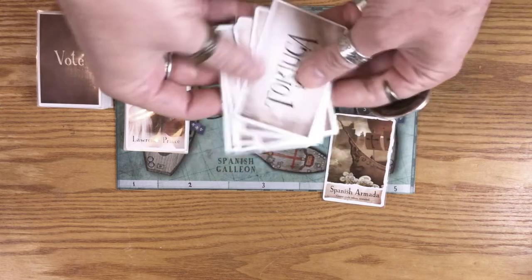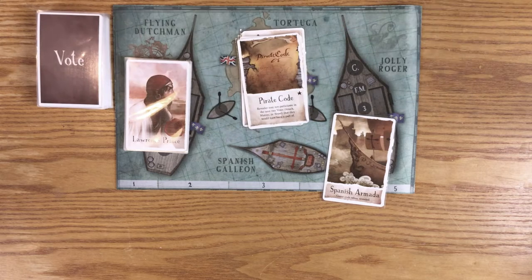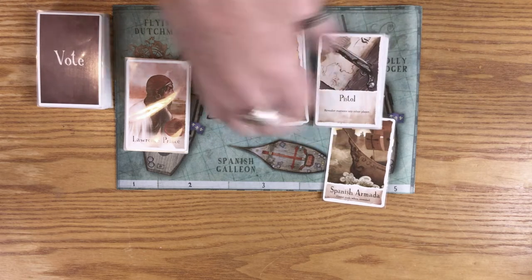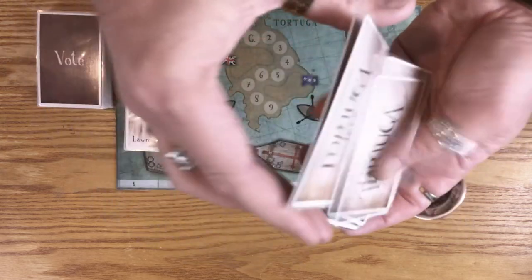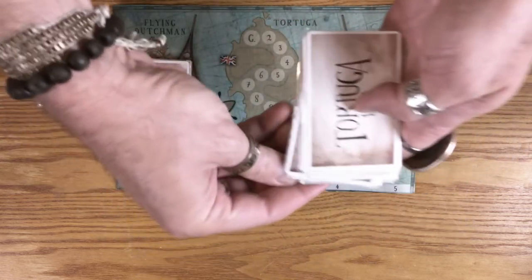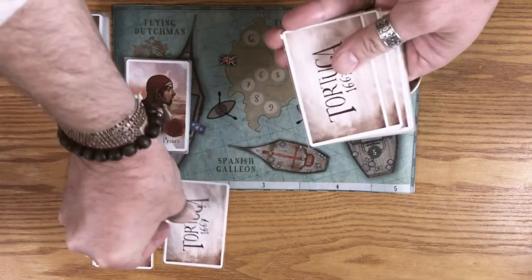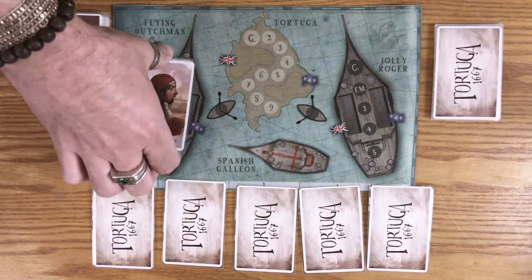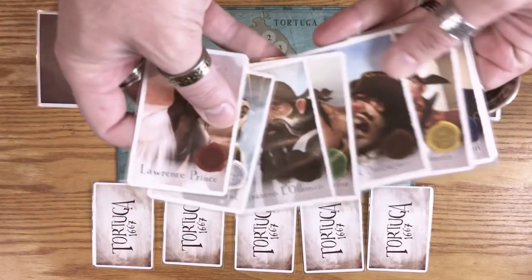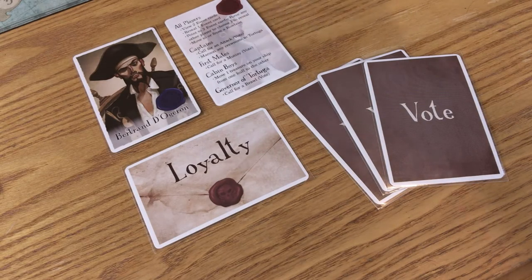Pick three of the remaining starred cards to put back in the deck, either randomly or by consensus. Let's go with randomly. Shuffle up the deck with the star cards in it, and then place the Spanish Armada card at the bottom — this must be the last card you draw. Deal the top five event cards face down into the spots suggested by the playmat. Each player is dealt or chooses one Brethren of the Coast character card.